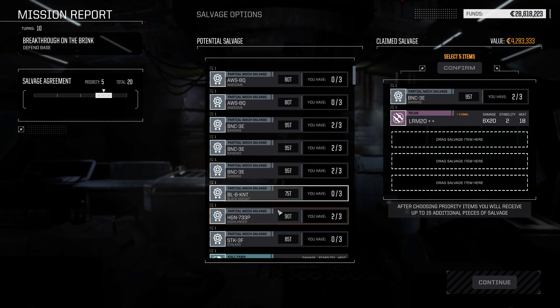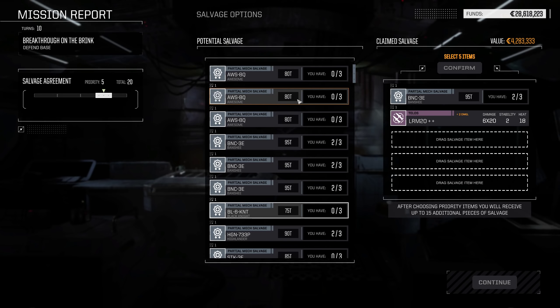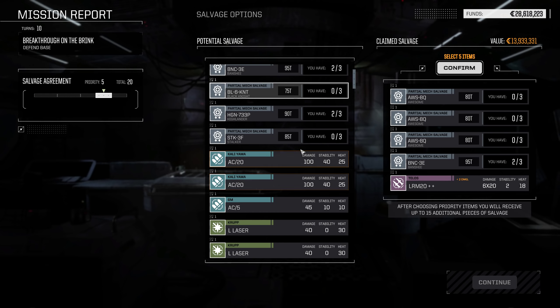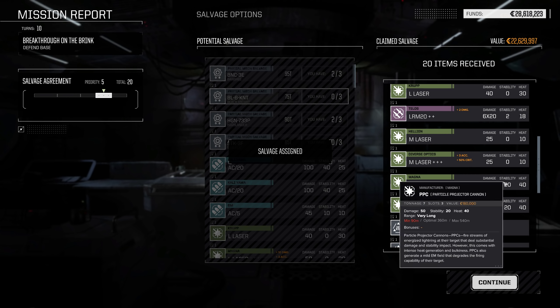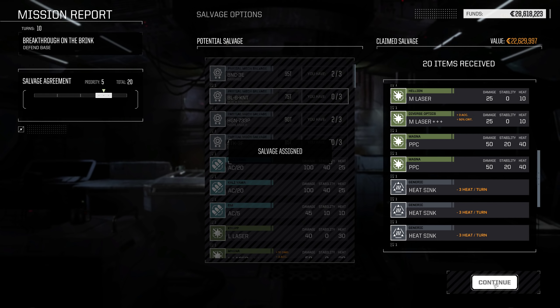I could actually take all four pieces and get myself two complete Banshees. We have three parts for the 8Q Awesome, which I will take as well. Yeah, I think I'm good with this. We've got two more Banshee parts, one crit laser, heatsinks - yeah, pretty good.